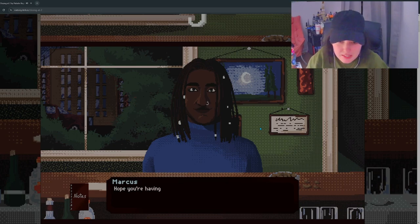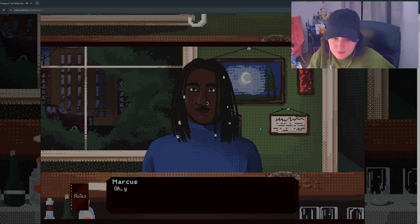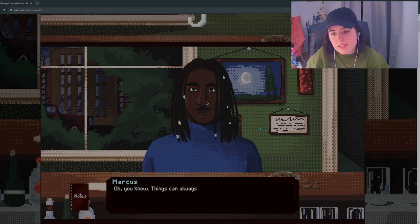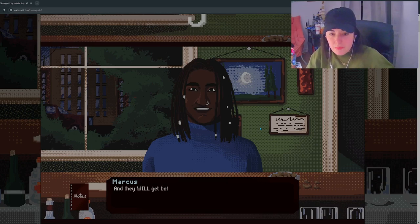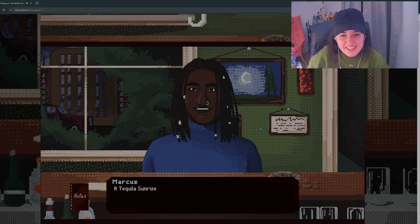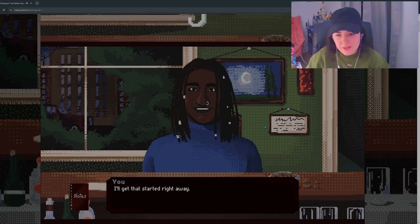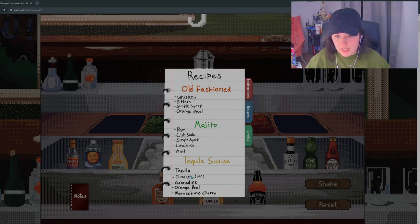Hey, bud. Hey, Marcus. Hope you're having an alright day. Thanks for always checking in. How about you? Things can always get better, and they will get better — especially if I get a drink in my hand. A tequila sunrise, please. I'll get that started right away. Tequila sunrise: tequila, orange juice, grenadine, orange peel, cherry. Tequila, orange juice, grenadine, peel, cherry. Alright, let's do the first three: tequila, orange juice, grenadine.